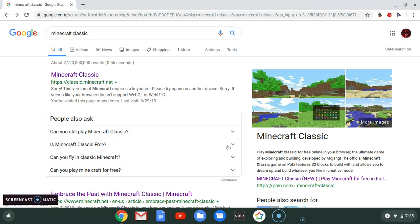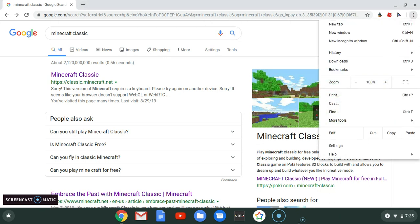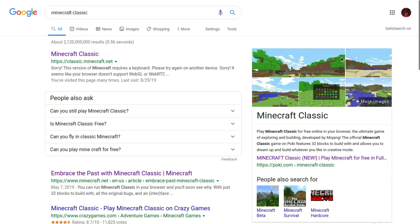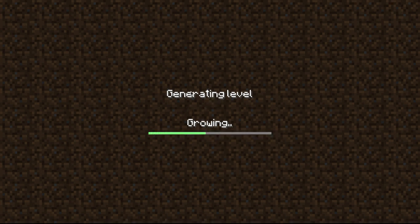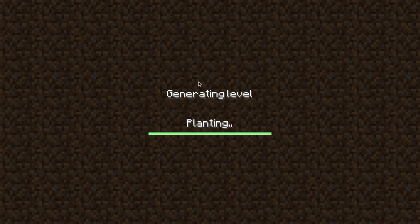All you have to do now is — you can either play with the search button showing, but what I like to do is click these three dots, go to the little square box and click that so you have full screen mode, and then click the link. And I am not editing this at all — you can actually play Minecraft on your computer, Chromebook. This is all just raw footage, I guess you can call it.